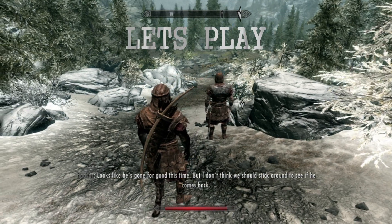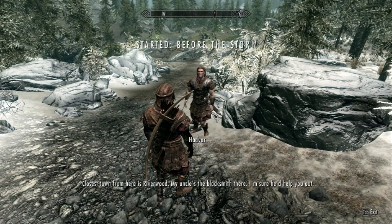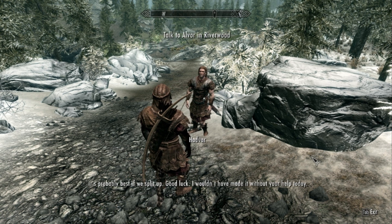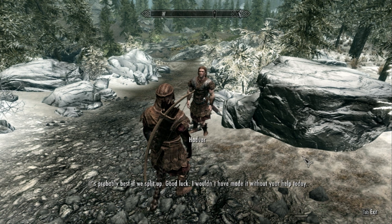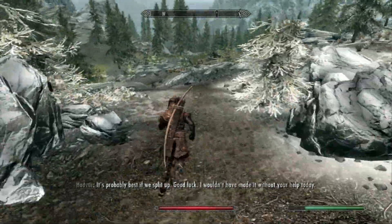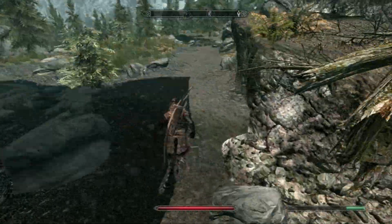Hello guys, this is Serious Assassin and welcome to part 2 of my Let's Play series. In this episode, all I will be doing is travelling to the Thief Stone to get the Thief Stone ability, which gives me 20% more sneak increase, and selling my stuff and travelling to Whiterun to get the carriage to Windhelm. This is just a basic video, but in my next video I will be joining the Dark Brotherhood. So anyway, let's get started.